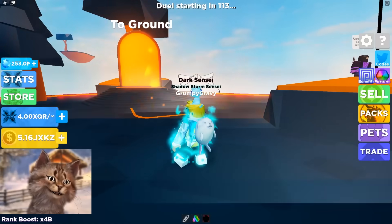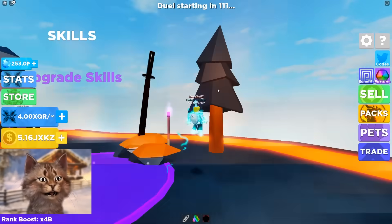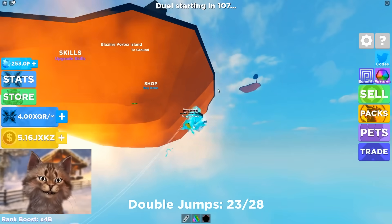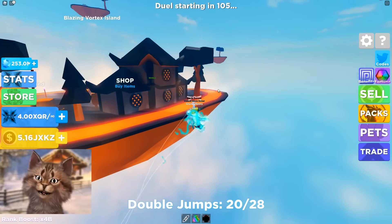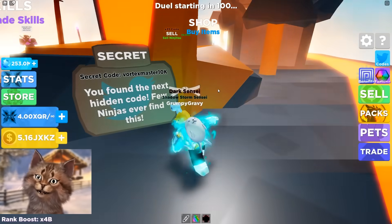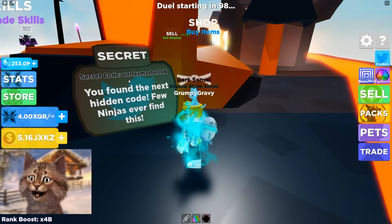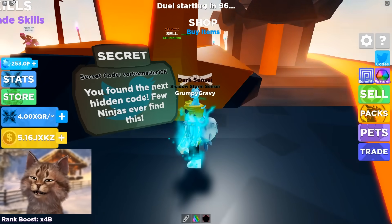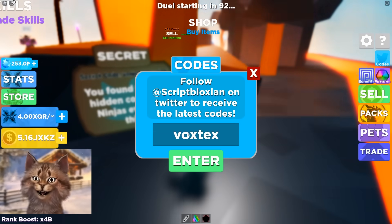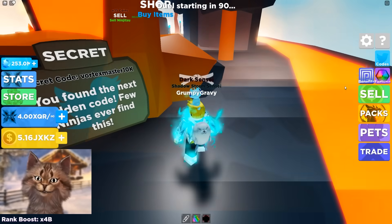I'm not sure what to use gems for. But let's check this out — there might be a code here. There's always like a hidden code, maybe like under the island and stuff. Is this it? There's a plaque right here. Oh, this is it — secret code. You found the next hidden code. All right, let's try this out. The vortex... wait, what was the code again? Vortexmaster10k.